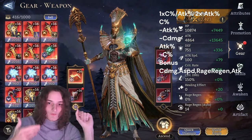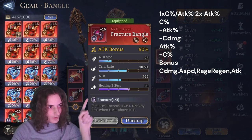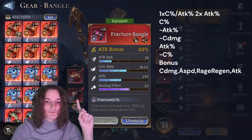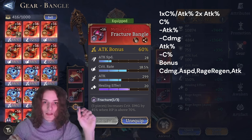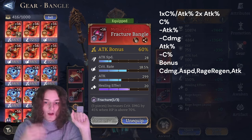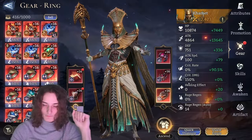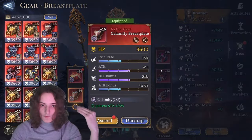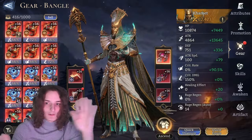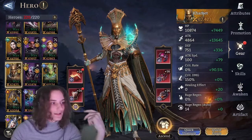For the right side, especially early on, there are two options. Option one: you can reach 90% crit without a crit rate percent main set. If you don't have enough crit, just use a crit rate percent main set to get 60% extra crit. If you use crit rate percent at the top, it needs to be followed by double attack percent for the main stats of the other two pieces. This time we're going with a simple triple attack percent split.